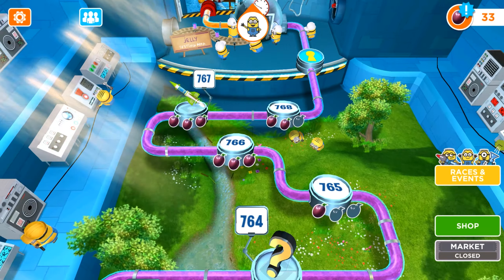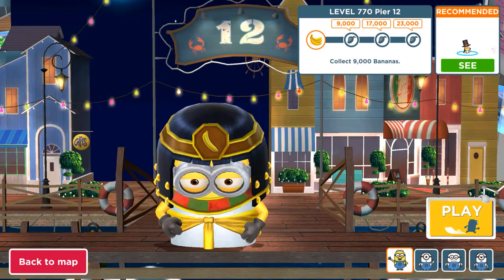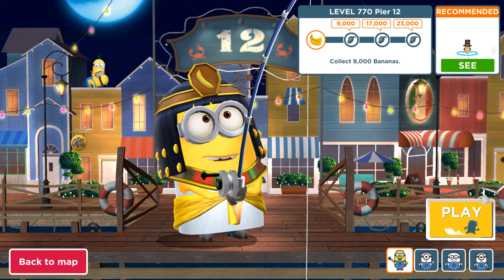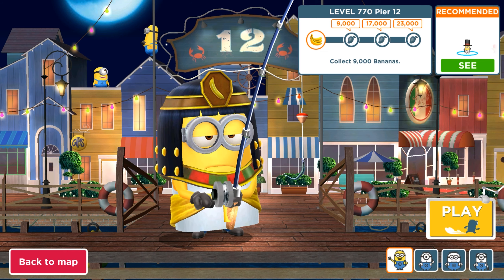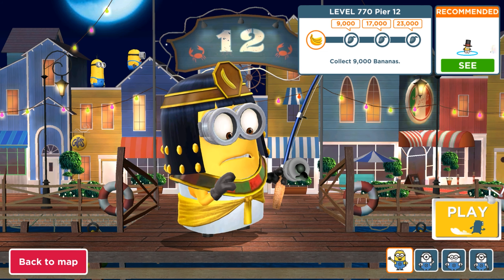Hey guys, welcome back! Today we are playing an old version of Minion Rush with the Cleopatra minion. It's level 770 in the Pier Bell map where we have only 23,000 bananas to get. When you play with the Cleopatra minion, she gives us more bananas — one is counted two, three times.